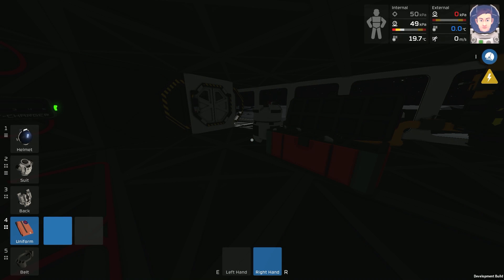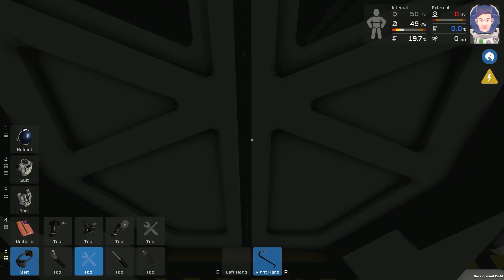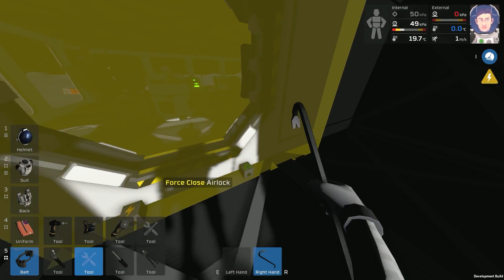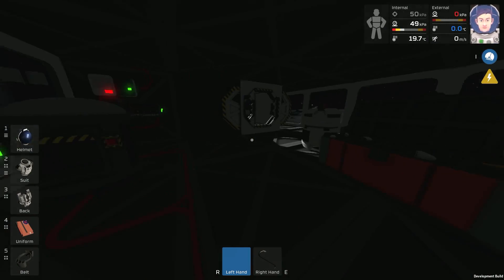Now we've got a completely sealed environment. We could fill it with air eventually but we're going to have to actually produce some air first. In the meantime we're going to take the crowbar and force open the airlocks so we can still go outside. We're moving forward here, going good into the future.